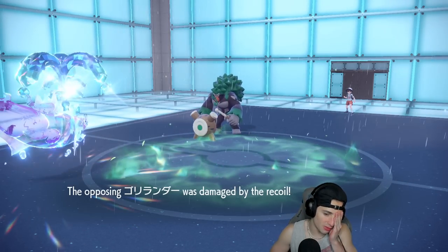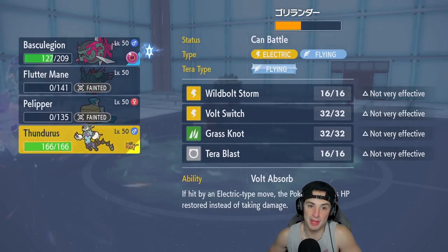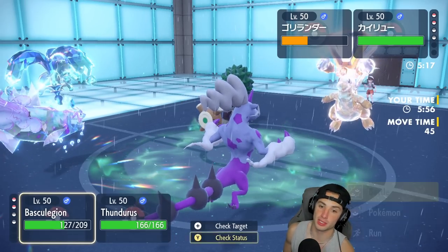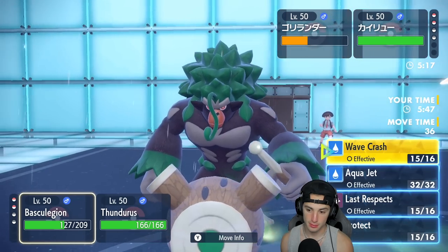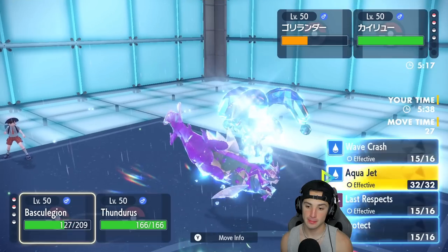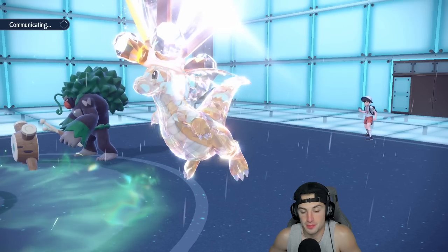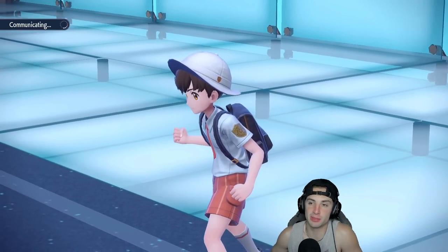Dragonite takes out my Flutter Mane too — smart call giving it to them. Flutter Mane dies. We have one more Pokemon: Thunderus, who we swapped out in the beginning. I'm going to choice into Storm Bolt — it's going to do big time damage. One turn of rain left so I feel like I have to go for it. I'll protect Basculation and go for Storm Bolt. I really think Dragonite is choiced into E-Speed. If we don't read this protect we lose the match, so I might as well go for it.